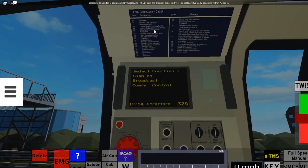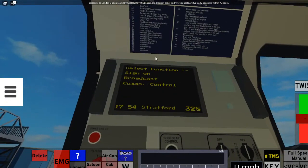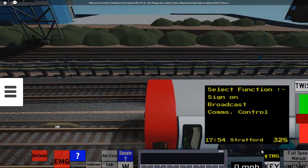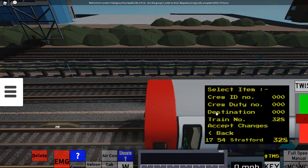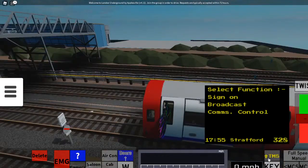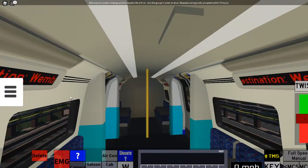When you scroll up you'll see the destination code display. Because my train can't go any further than Wembley Park, it shows Wembley Park — there are two codes: 46 and 47. Click your TMS button, then click 'sign on,' type in the destination number, and click 'accept changes.' At the front of your train it will save the destination and also trigger an automatic speaker announcement.